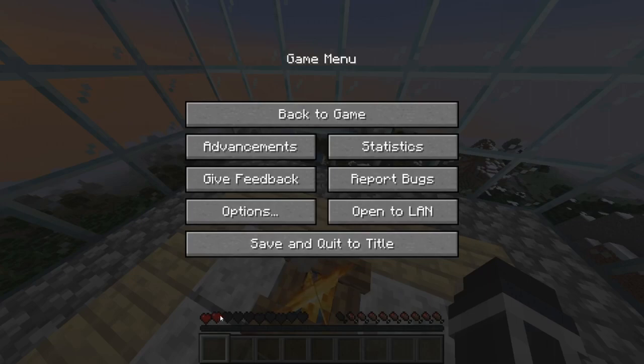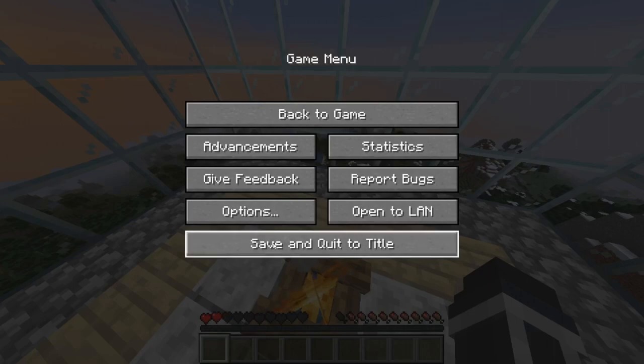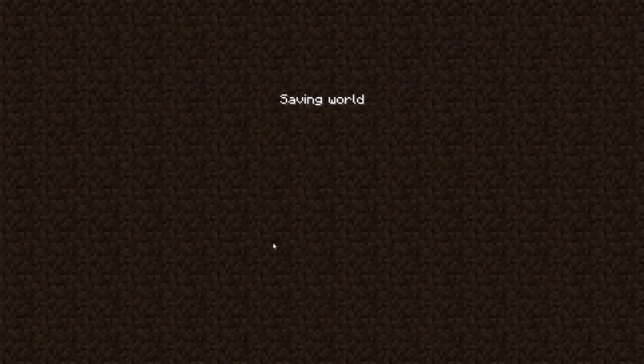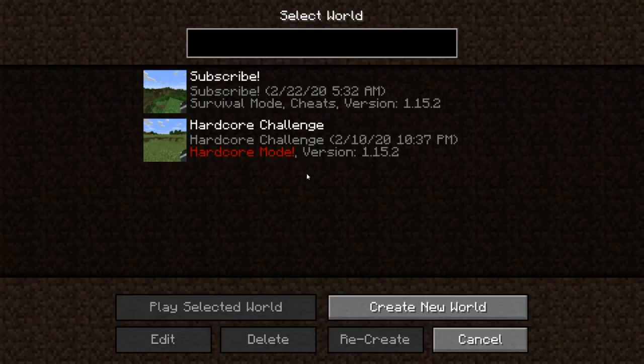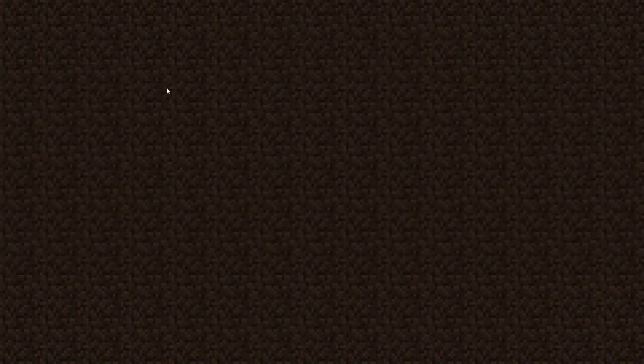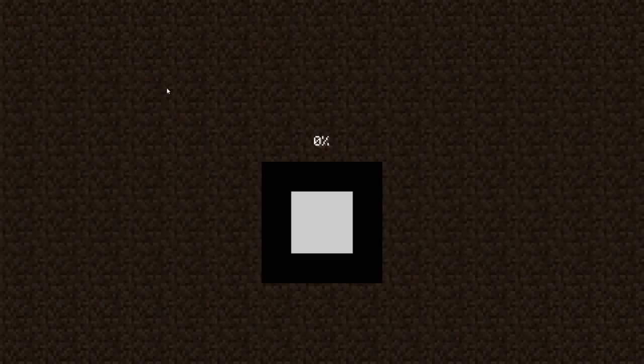So you just want to press escape once you hit two hearts. Make sure it's kind of like mine. Then what you want to do is just go ahead and press save — save to title. Alright, so once you've done that, just go ahead and go back to single player and go to your world.